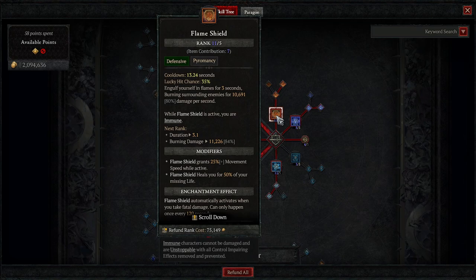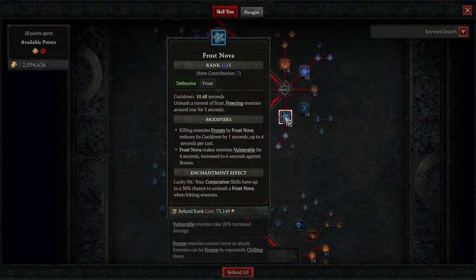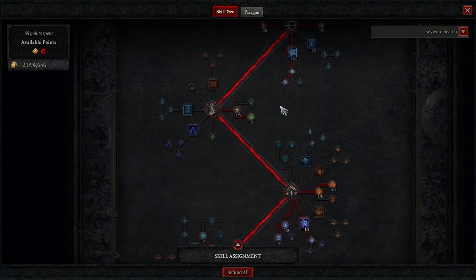I do have max points in Flame Shield. I also have a +3 to Defense all skills on my Amulet just to get to the rank 11 ring. The reason I want it at rank 11 is because instead of having an immortality shield for 2 seconds, it bolsters it all the way up to 3 seconds — really, really powerful. On Teleport, you'll always want to get Shimmering Teleport to make sure you get the damage mitigation. I have Frost Nova pretty much maxed out — this is how we're going to burst people. Go with Enhanced Frost Nova and then Mystical Frost Nova just to proc that vulnerability damage.